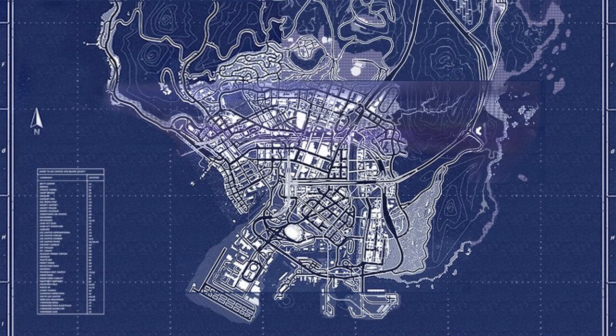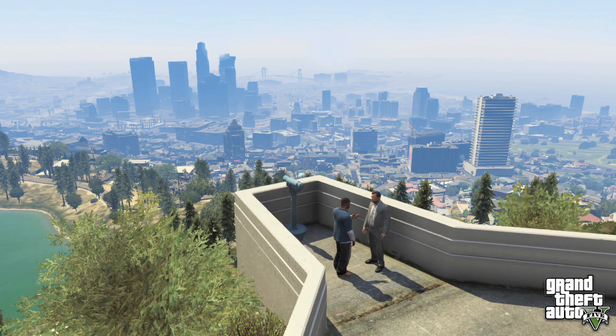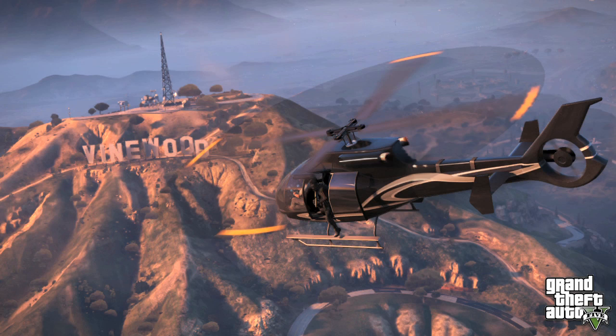In Los Santos alone the diversity is huge, and is best viewed from the northernmost tip of the city — GTA 5's version of the Griffiths Observatory. To the northeast of Los Santos you can see the iconic Vinewood sign high above the hills of the neon-soaked streets of Vinewood.